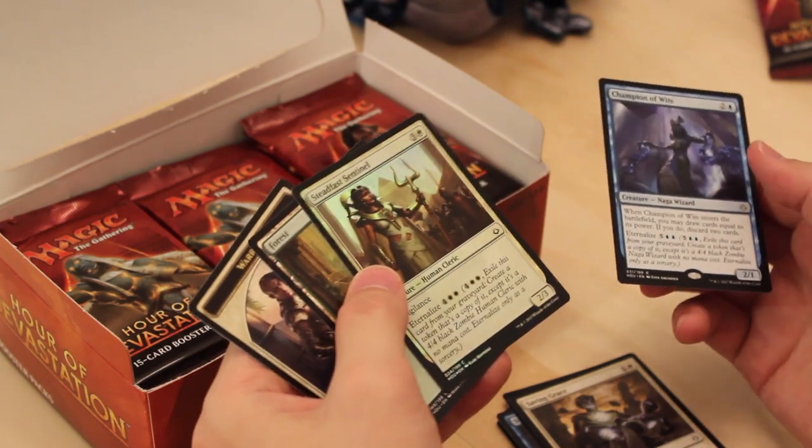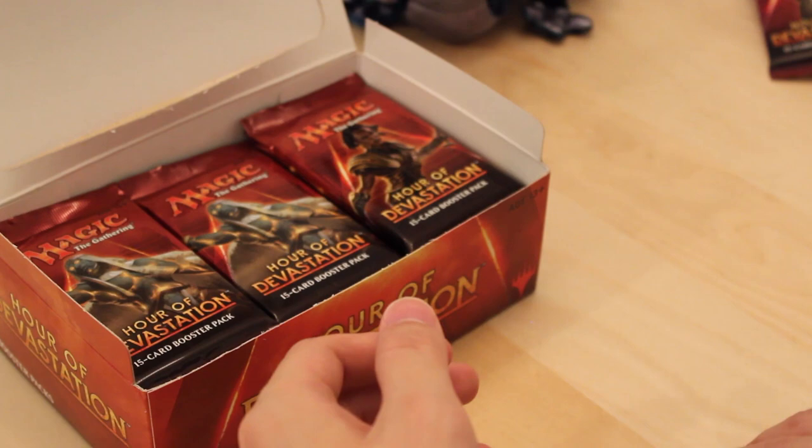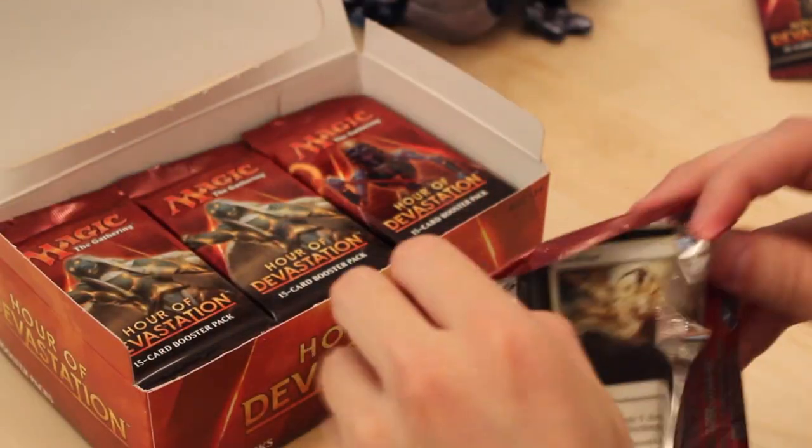Hey, we got our first foil — Steadfast Sentinel. It's a 2/3 Vigilance for 4, Eternalize for 6. Well, at least we're getting some shiny cards if nothing else.